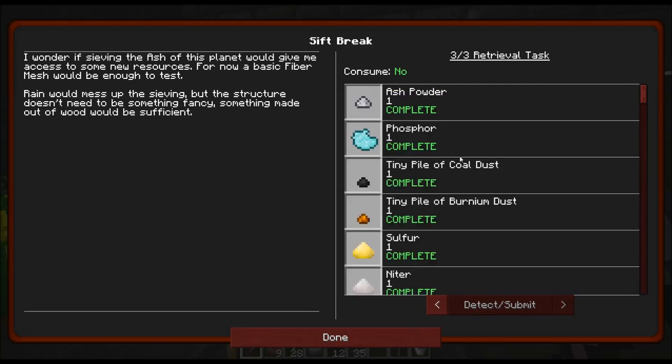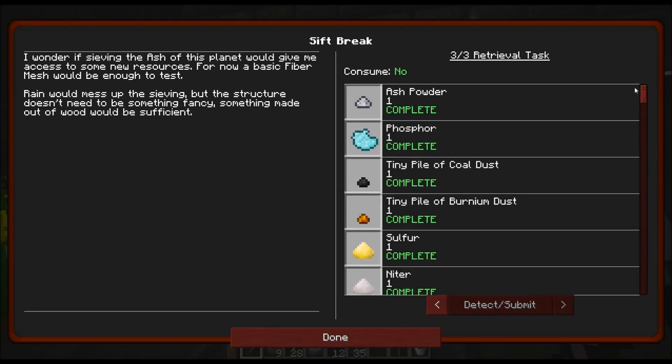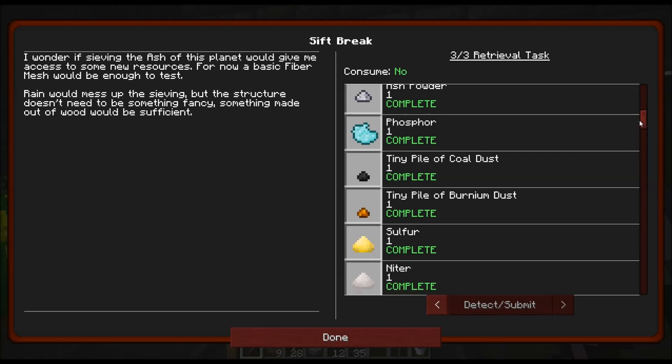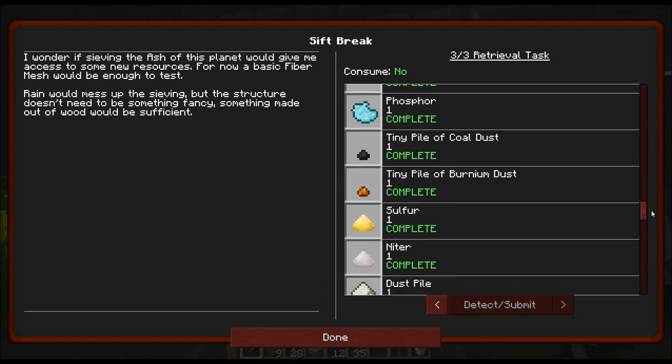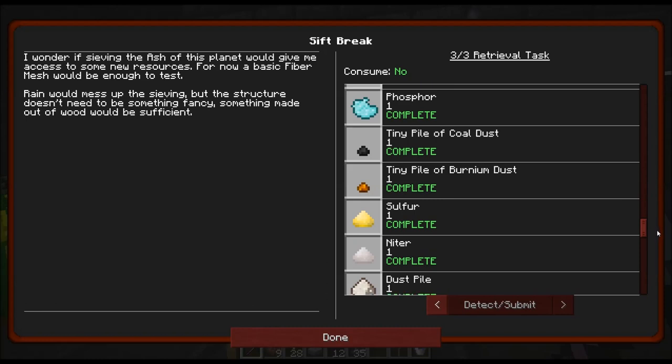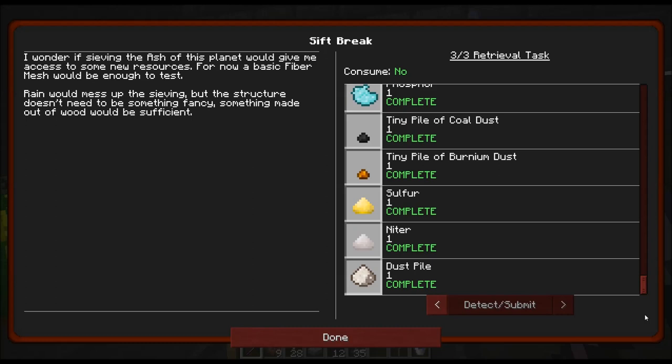We're going to need 64 ash blocks and all of this stuff, which I already collected. This is what you can get from the sieve: ash powder — four of those make an ash, four ash make an ash block you can put back through. Phosphor, which you can turn into lava — about 10 makes a bucket. Tiny pile of coal dust, four of those make a pile of coal dust you can use in a condenser to get coal. Tiny pile of burnium dust, same thing. You can also get sulfur, nitre, and dust piles. The dust piles you can take, make dust blocks, put those back through, and get different resources.